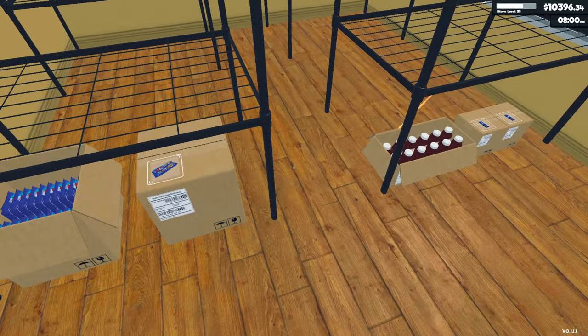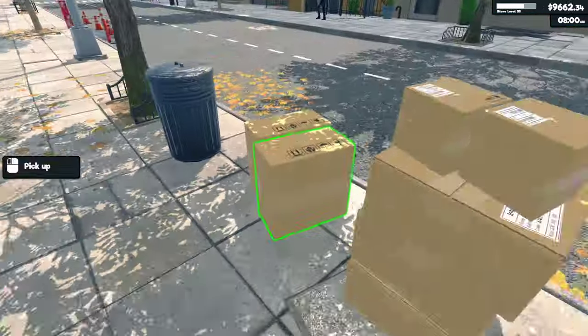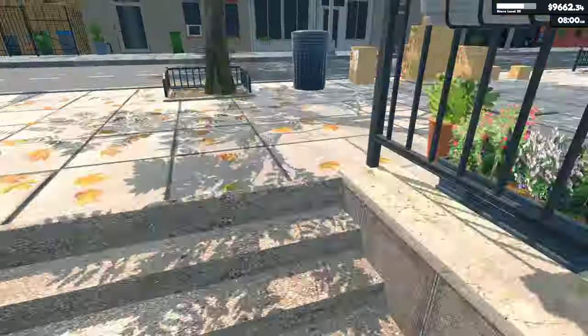The shelving is purchased from the furniture tab in the store. You just go in there, buy some shelving, and you can go ahead and toss boxes on there.